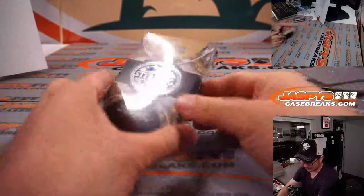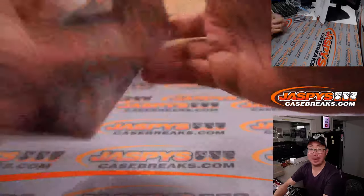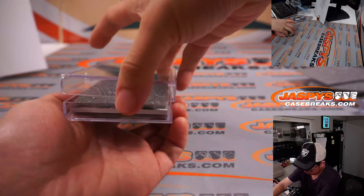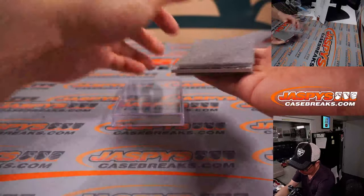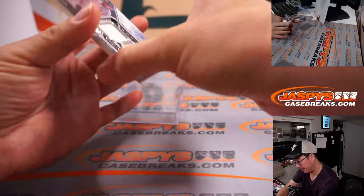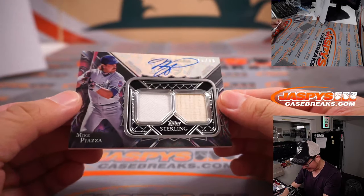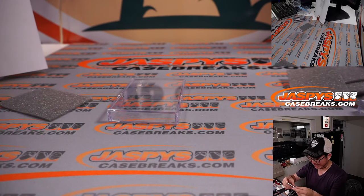All right, and the final box — retired numbers. Remember, we got another two box break in the store right now at JazbysCaseBreaks.com, check it out. All right, what do you got here? Dual relic and autograph. It is Mike Piazza, six out of 15. His sterling season, 1997 — jersey and a piece of his lumber — going to Ashley and the Dodgers, one of the last teams picked up. A little Dodger Joe Mojo.